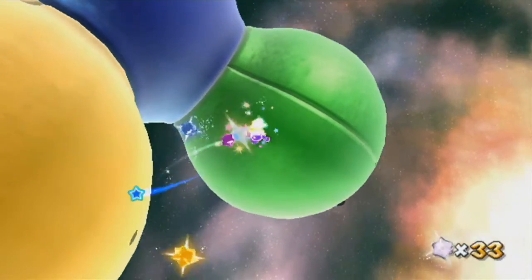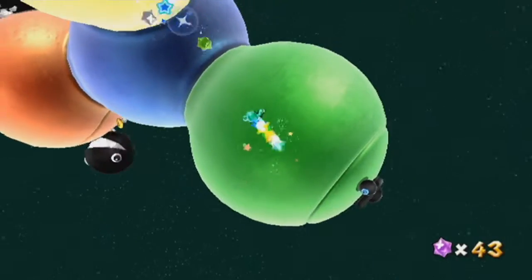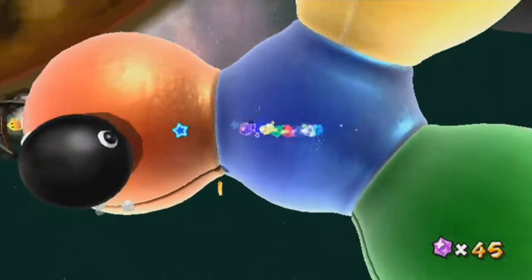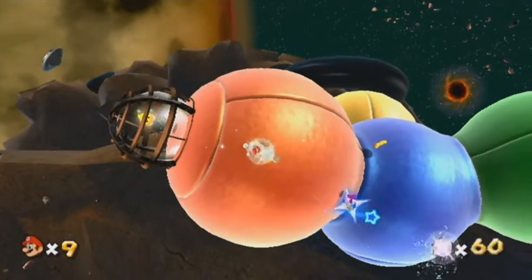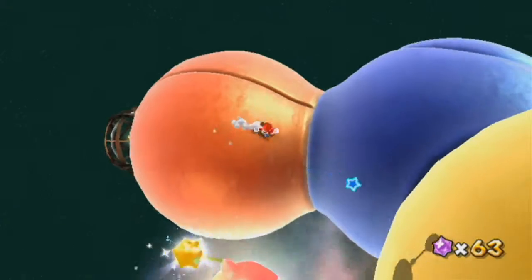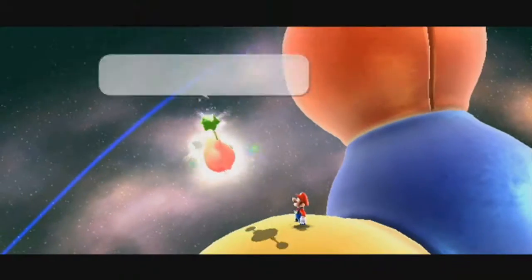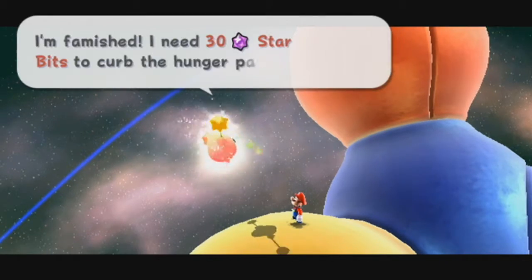You want to grab the rainbow star over here, because Chain Chomp's only weakness is the rainbow star — Invincible Mario, I should say. You can kill all these Chain Chomps, and they give you a buttload of star bits when you defeat them, which is basically how you're supposed to get them. You might need around 70 or so — I'm not really sure. I probably got at least 60.